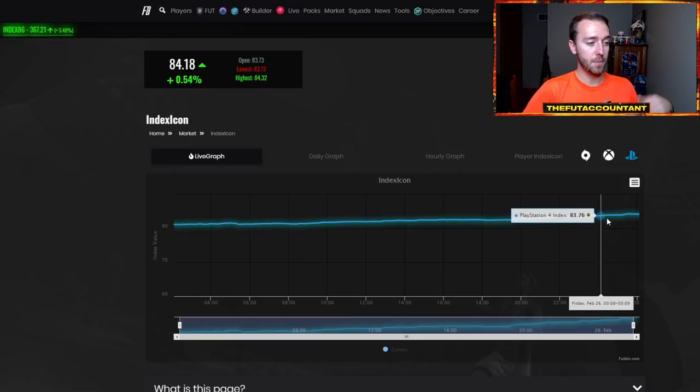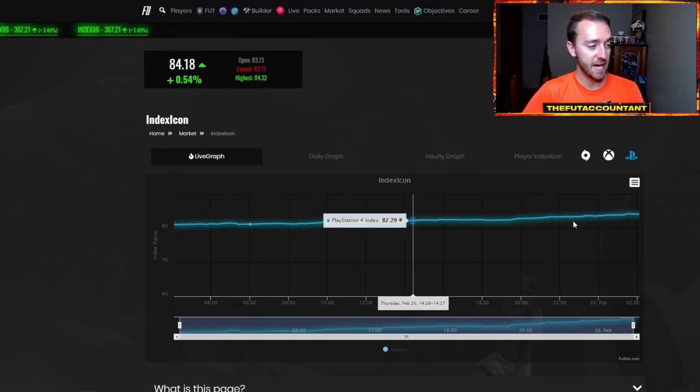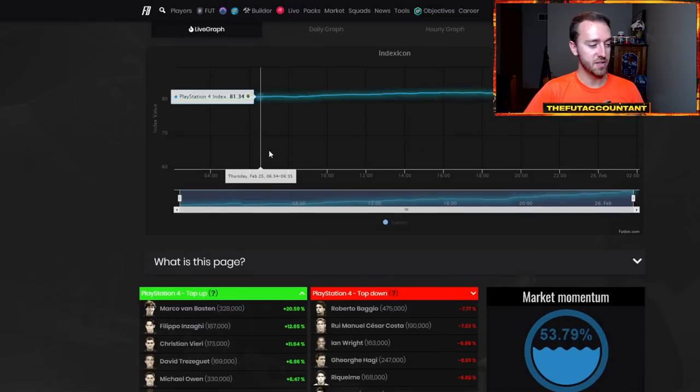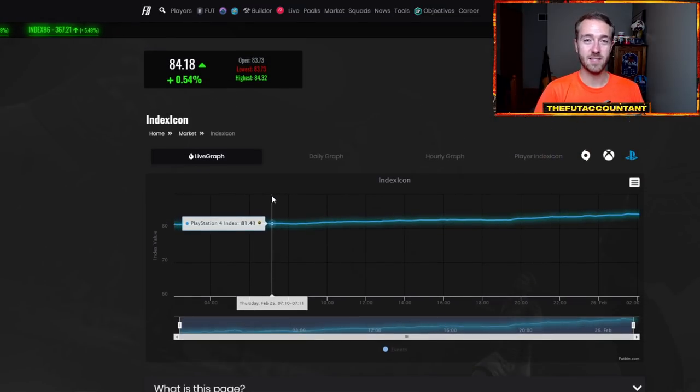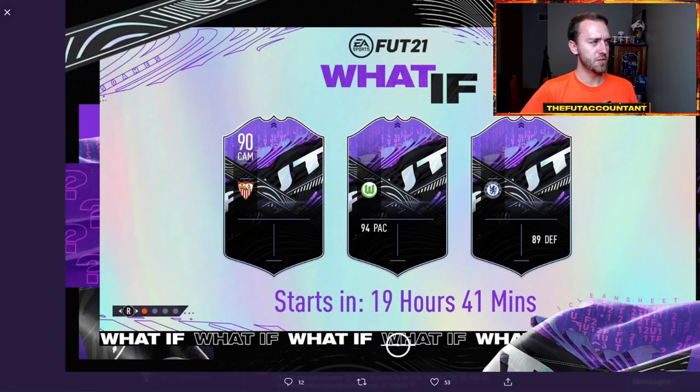Icons are up a lot from where they were last night — 81 points up to 84 on the icon index. I do expect to see panic selling again this morning because people are really curious about what this What If promo is. We don't know exactly which players are going to be in it, how big the boosts are going to be, or how easily upgraded these cards will be.